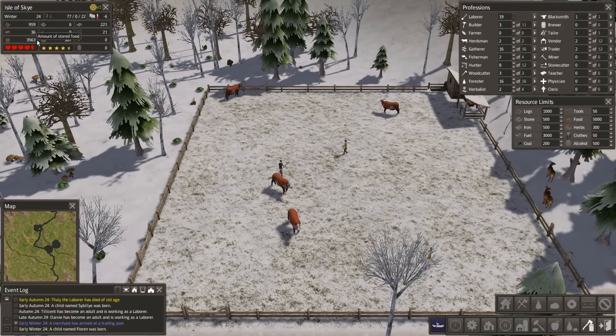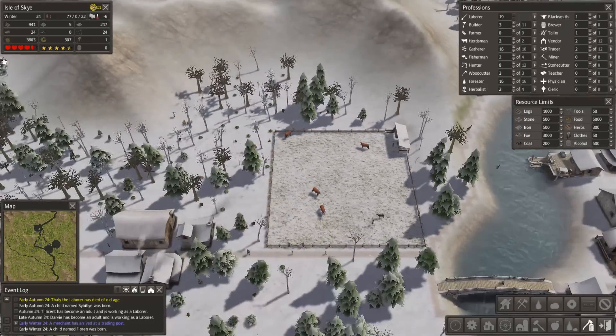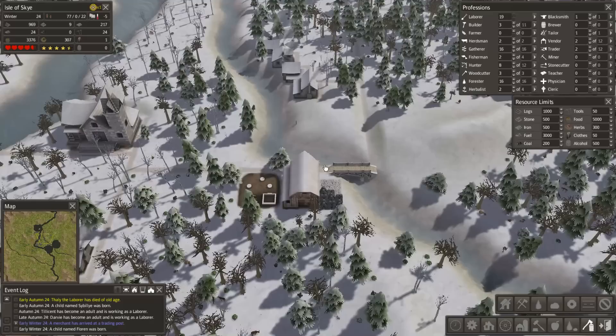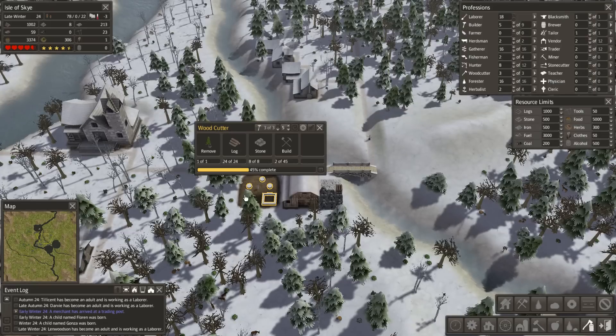How are we doing? Food's good - we're up to three and a half thousand in stock. We could do with more firewood, but we've got tons and tons of wood so we need another woodcutter. Almost done - just needs to get built. Let's assign another couple of builders; if they're not building anything they're labourers anyway, so might as well. We've got a bit of stone coming in - we've got enough for this though. There you go, they're building it!